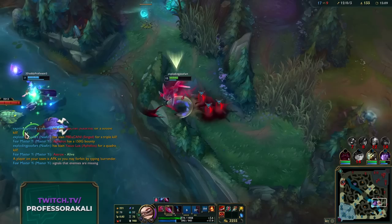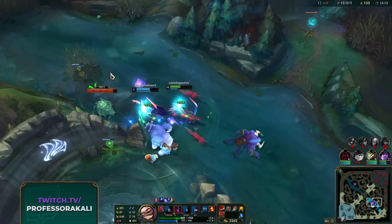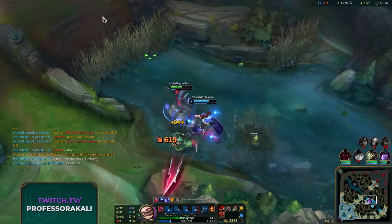How many dogs do we have? Six? That's crazy, that's so funny. After we get a quadra, the game just lets us know that you can FF. We have an AFK player.